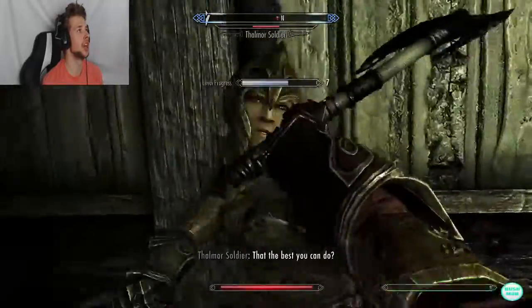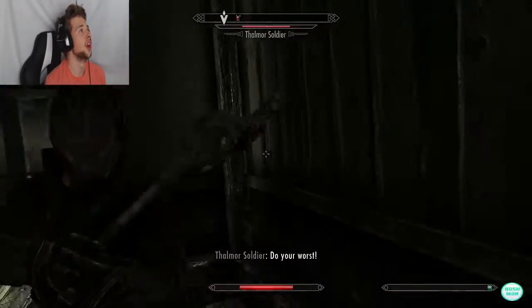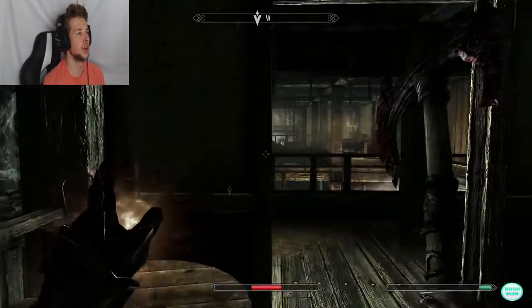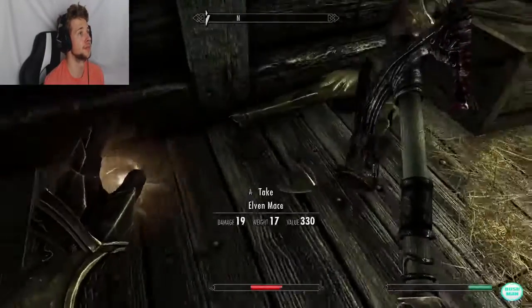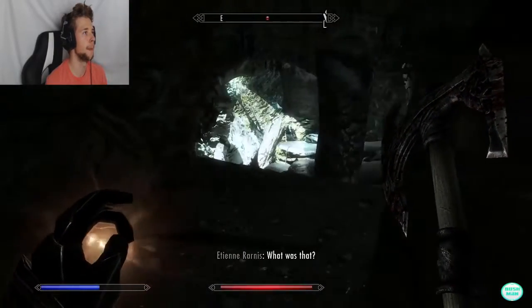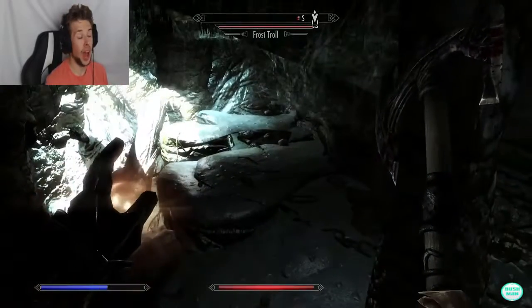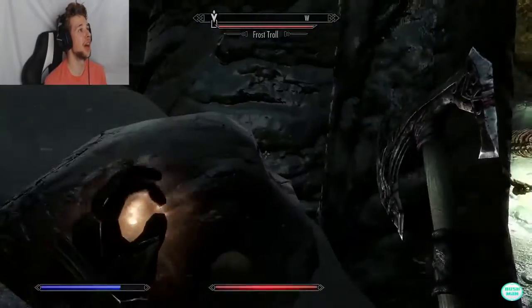I kill every single one of them for killing my friend. They had the keys — I take both. If I'd known they were going to attack I would have rushed up there quicker and saved him. We've got a new friend — let's get out of here. This passage looks a bit dodgy.